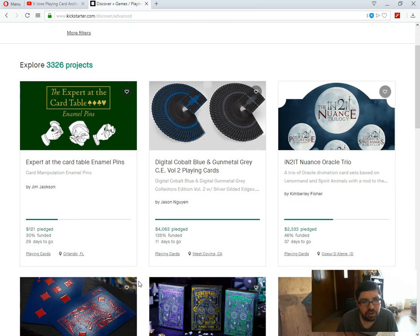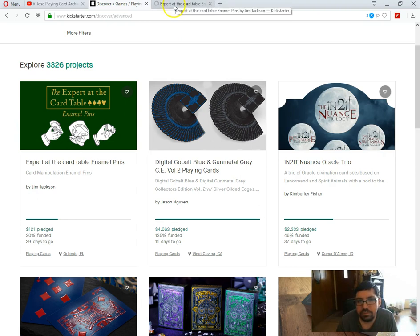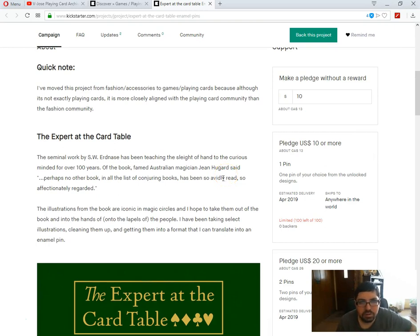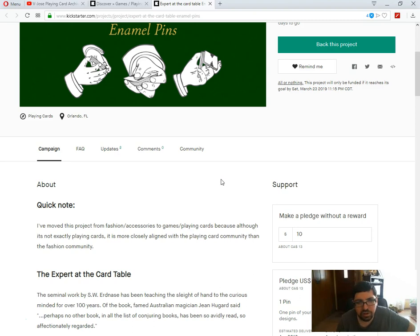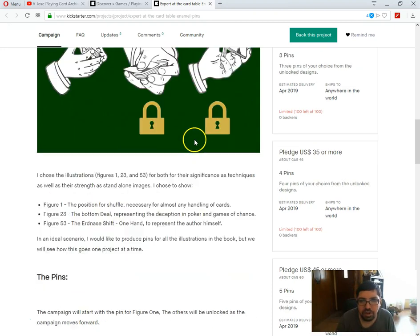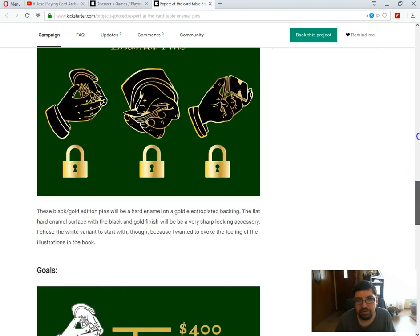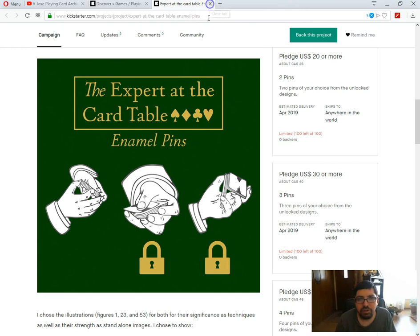What is this? Expert at the Card Table enamel pins from Jim Jackson. 30% funded, 29 days ago. Why not, let's have a look at it. Apparently he initially had it categorized under fashion accessories, but he changed it to playing cards. It's playing card related — those are the pins. It's just hands doing cardistry. How exciting. And some of them are locked. Lots of stretch goals, lots of pins. Ten bucks for one pin. I'm not sure who would really be interested in these. Alrighty then.